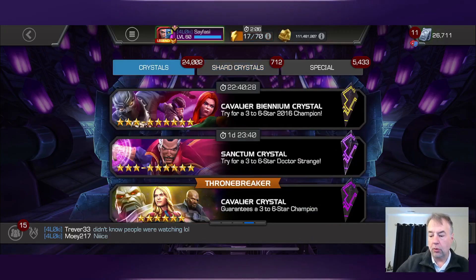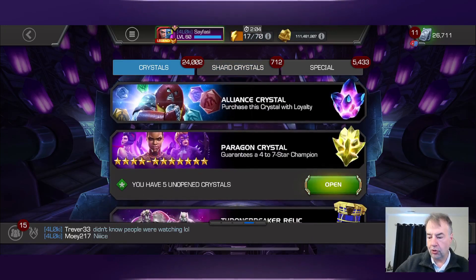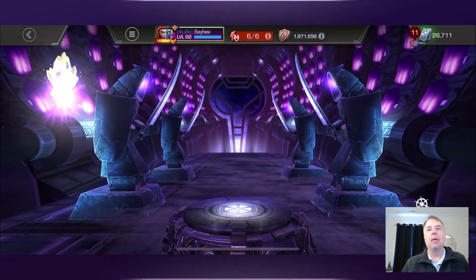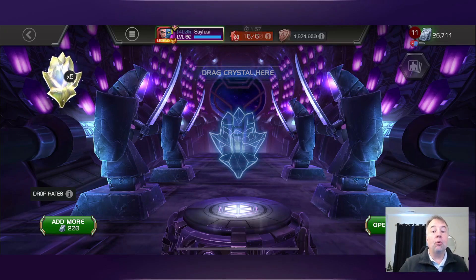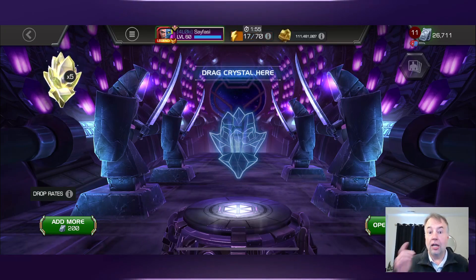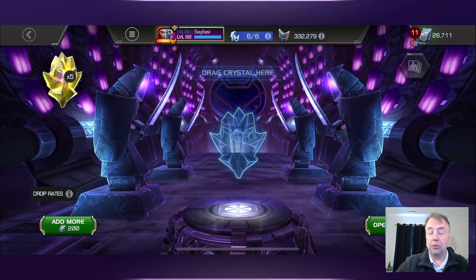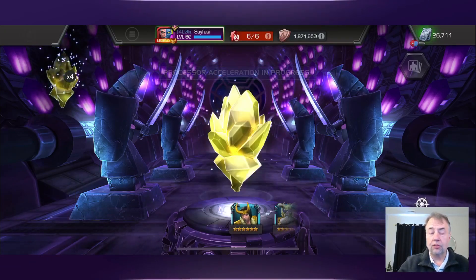I do have one already queued up, but before we jump in let's grab a couple more shards. I do have five paragon crystals to open. I'm expecting to get five four-stars, but at some point my paragon luck has to change. I've had one seven-star out of roughly three to four hundred of these things between two accounts.